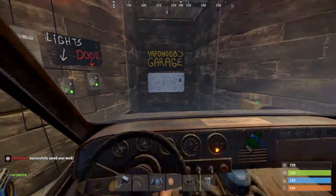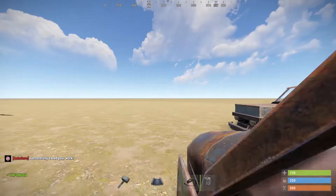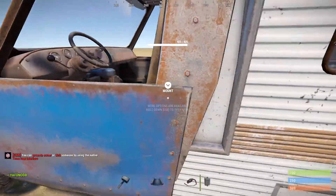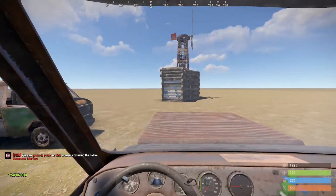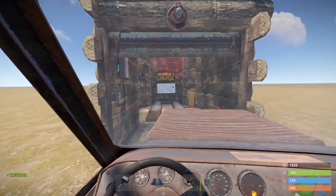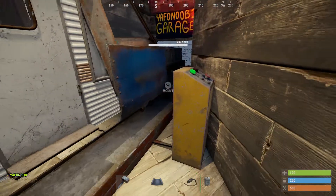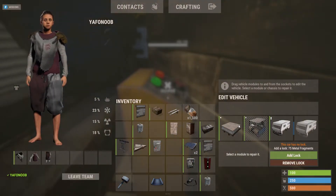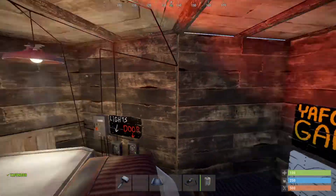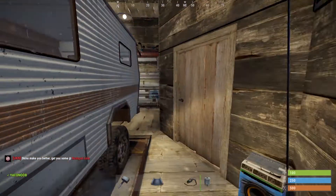There's enough room in here for a four-module car — you don't have to have just a small car. This one is a four-module car; I've got extra storage in the front and a camper in the back, which takes up two spots. One of the nice things about the camper, which you probably already know, is that you can use it as a sleeping bag — you can respawn anywhere you want. So there you go: one, two, three, four modules.